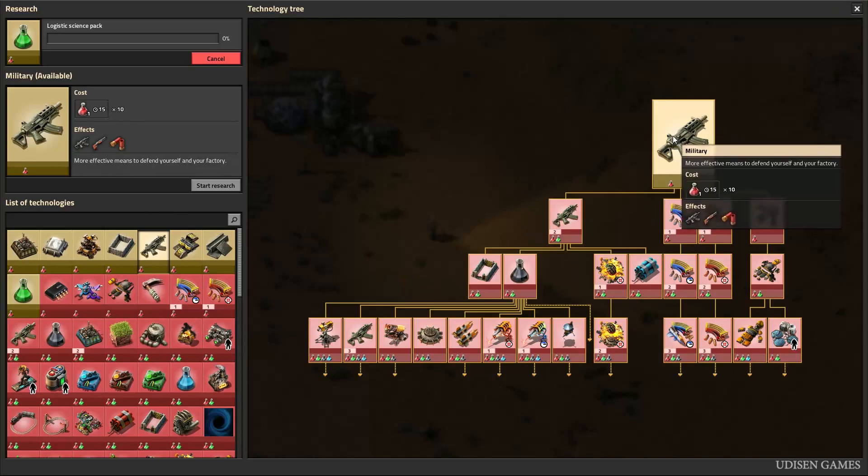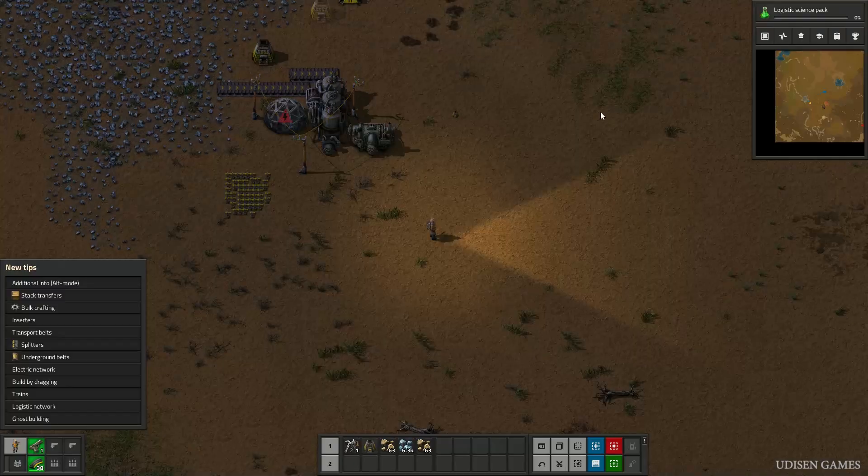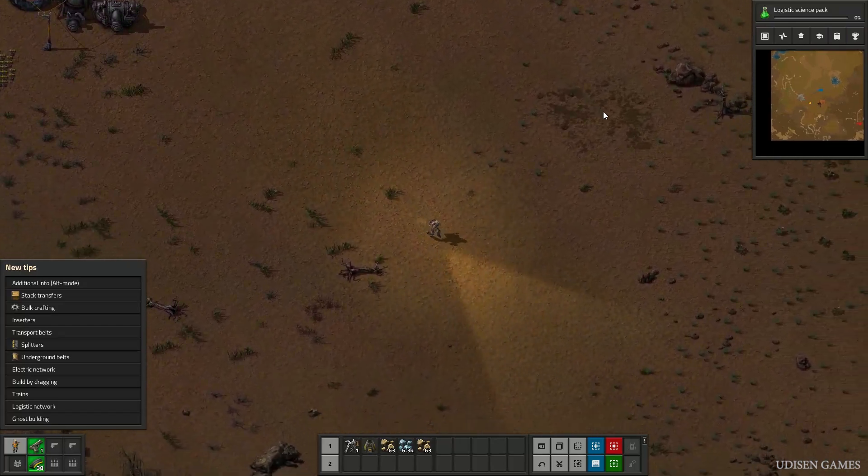I highly recommend researching this stuff as soon as possible, because only one pistol is totally useless in a real game — seriously, totally useless. All enemies can work together and attack you in huge numbers, and the pistol is totally useless in that situation.